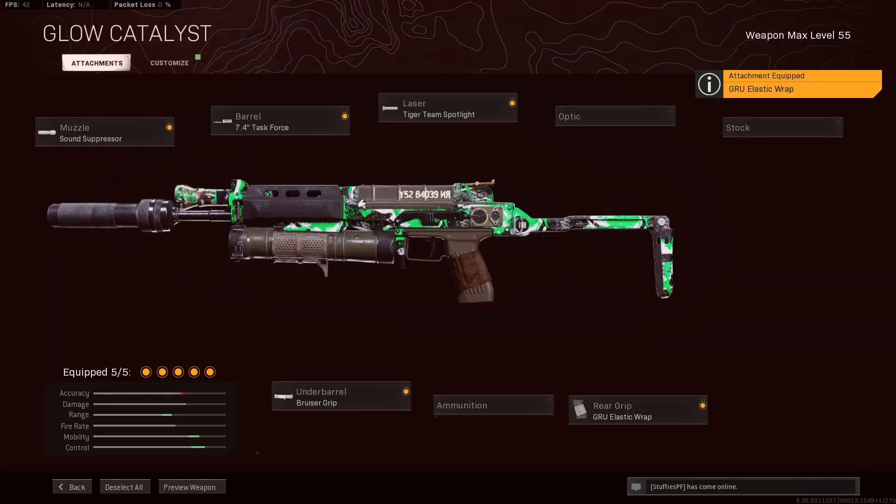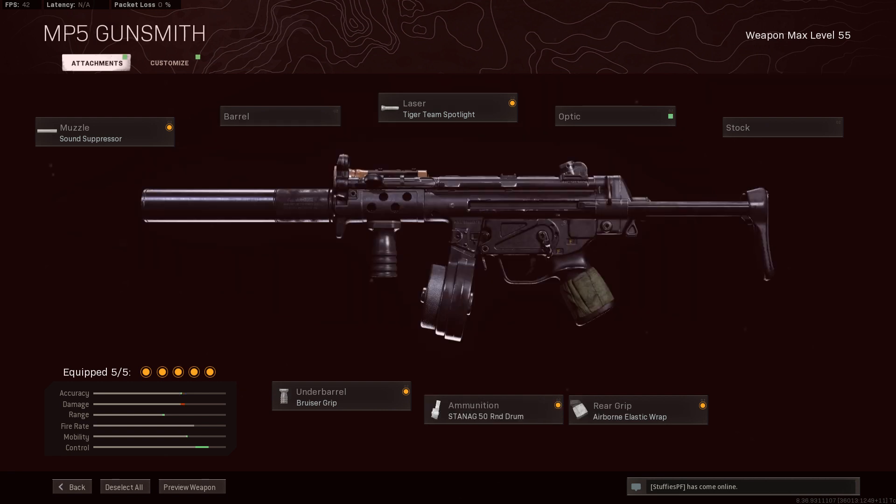Here's my loadout. For the Bullfrog I'm using the Tiger Team Spotlight, the 7.4-inch Task Force Barrel, Sound Suppressor, Bruiser Grip, and the Gru Elastic Wrap. As for the MP5, I'm running the Sound Suppressor, the 50-round drum, the Airborne Elastic Wrap, Striker Grip, and the Tiger Team Spotlight.